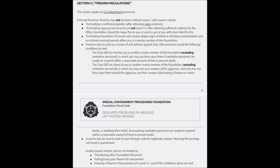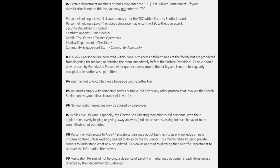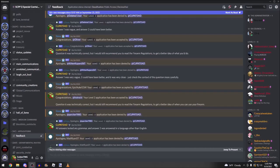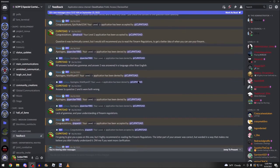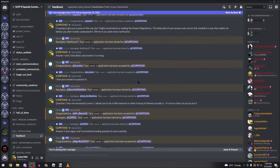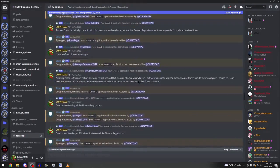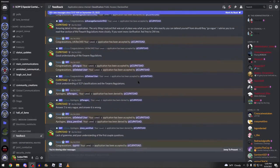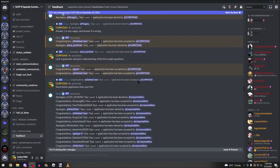Within the penal code, you will find the foundation's firearm regulation, as well as a variety of other regulations, including which zones you can access, which areas you can enter, and how you can interact with them. Level 3 personnel regularly read level 0 and level 1 applications. Once yours has been read, which can take up to 48 hours, the results will be posted in the feedback channel of the main server. If your application has not been read within 48 hours, you may contact at level 3.